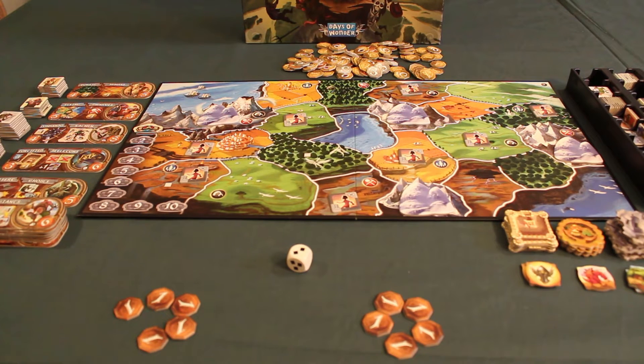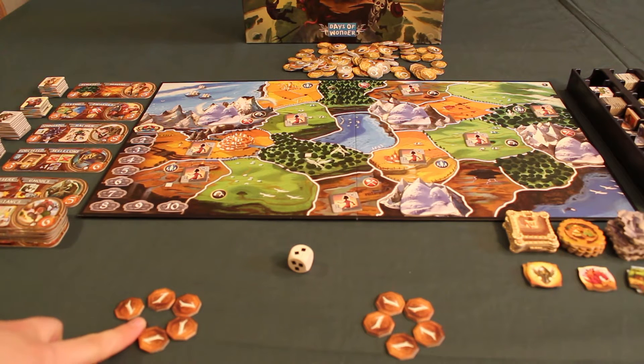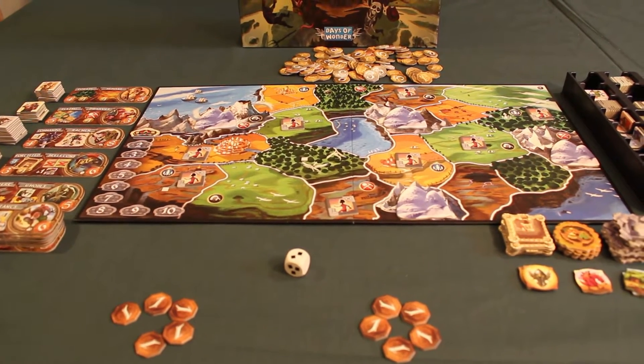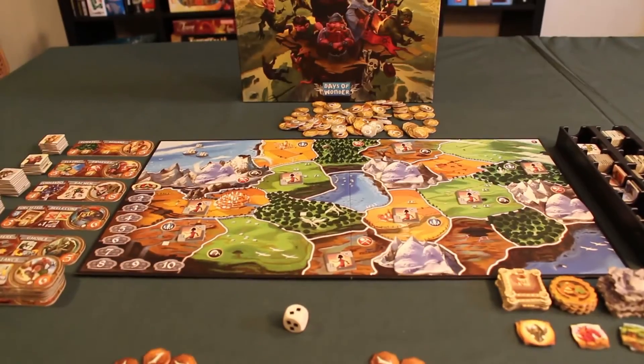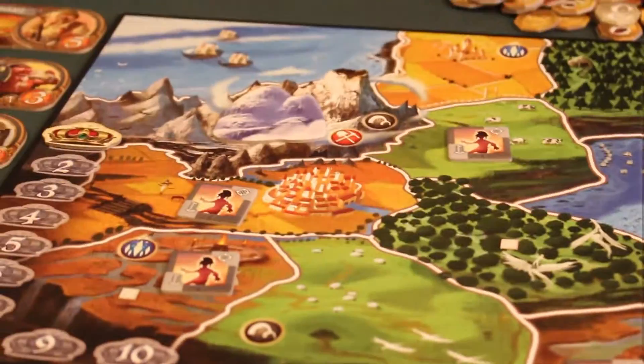We take the plateau that corresponds to the number of players we have. For my demonstration, I'm going to simulate a two-player game. Each player will receive 5 victory point tokens at the beginning of the game. For the components on the plateau, we have some icons that we need to familiarize ourselves with.